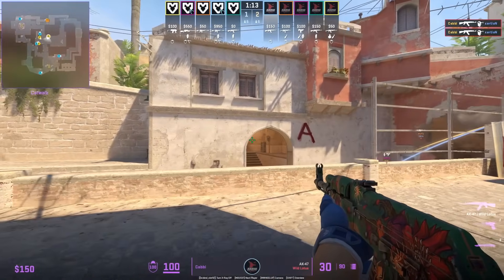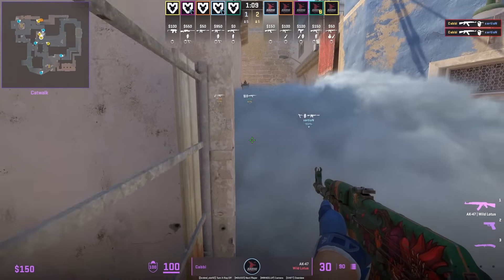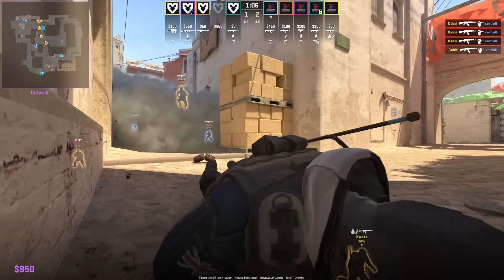If you're making your way up catwalk and the CT short smokes you off, one way to counter this is to jump on top of this rail where you can see over the short smoke. Kisarato playing behind the smoke is not expecting anyone to jump up.